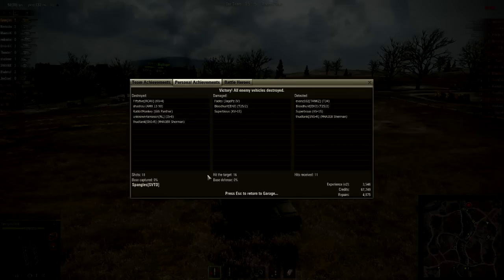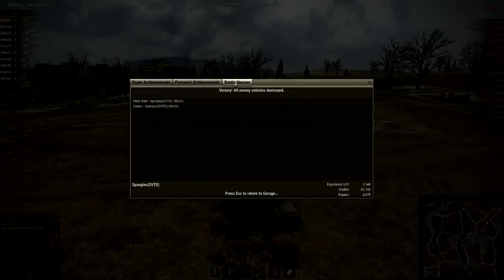In these assault battles it really is about how you approach the enemy base. It's typically smart to have the majority of your forces go one way and have one strong, solid push. Doing very well for XP and credits. Battle heroes: Sniper and Steel Wall — when you hit 16 out of 18 shots, it's just going to happen.